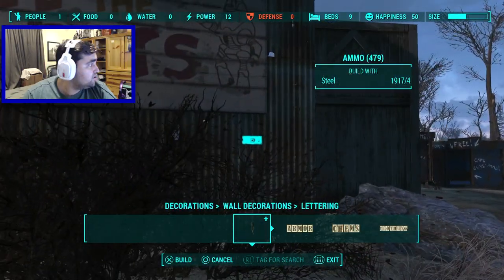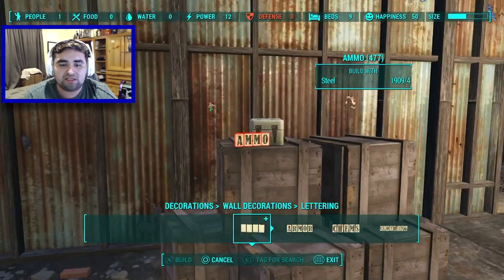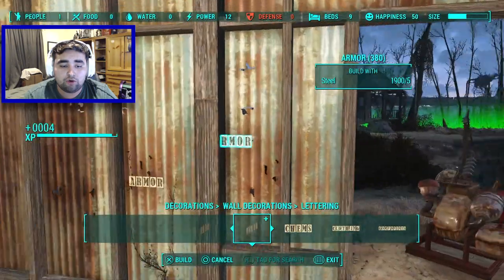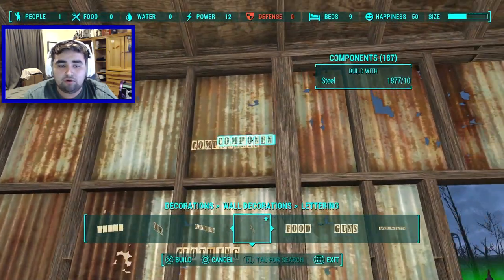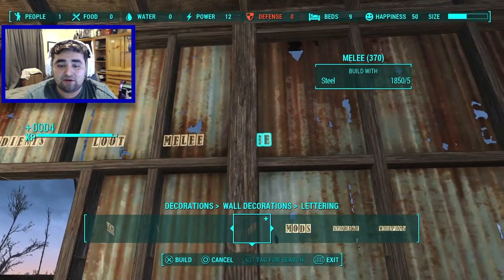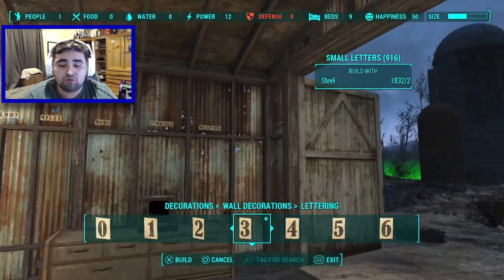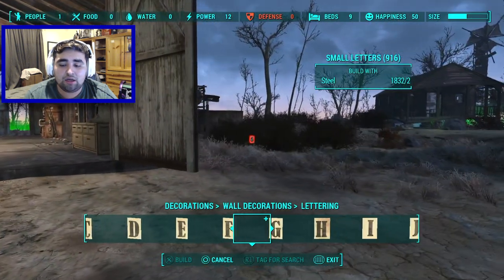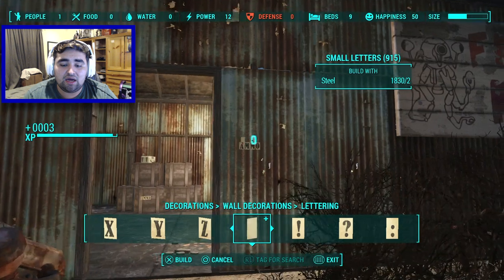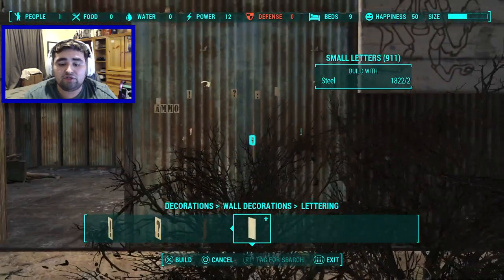We also have these decals, which are pretty cool. You can place them on anything — most specifically crates. Available decals include ammo, armor, chems, clothing, components, food, guns, ingredients, loot, melee, mods, storage, weapons, and numbers 0 through 9 and letters A through Z, along with punctuation marks like a period, exclamation point, question mark, and semicolons.